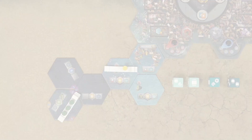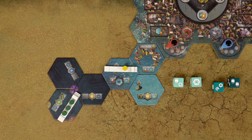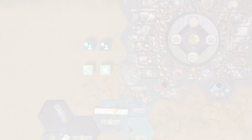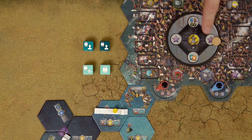Once a tile is depleted, you can no longer dive for resources there. If you roll any survivor symbols, for each one move the survivor tracker disc one space clockwise. For each space you pass or land on, take the indicated rewards. I will briefly talk about the survivor track at the end of the video.